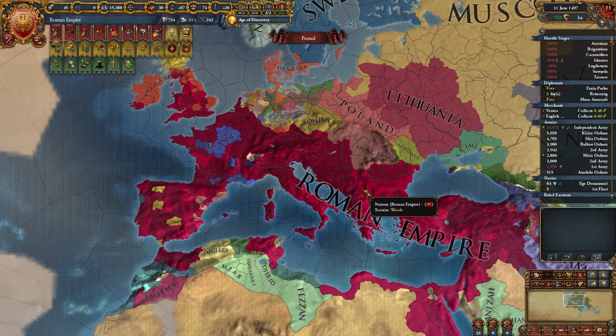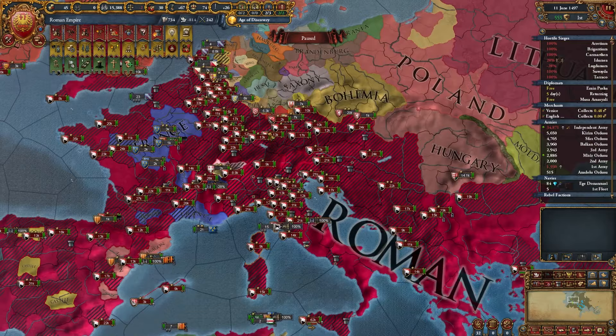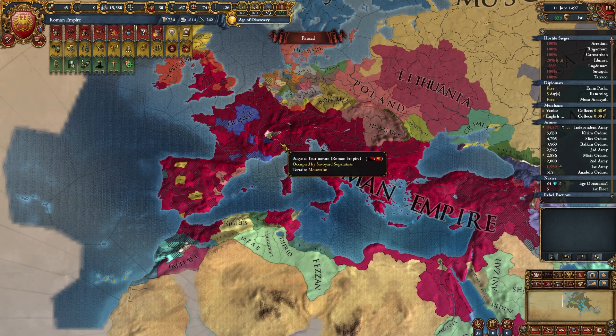I managed to form the Roman Empire in 1497 — a very historically accurate Roman Empire, as you can see. This was an extremely tough challenge. It's basically Memet's Ambition, but you have to one-tag and then switch to Catholic, so it's just a very hard version of Memet's Ambition.